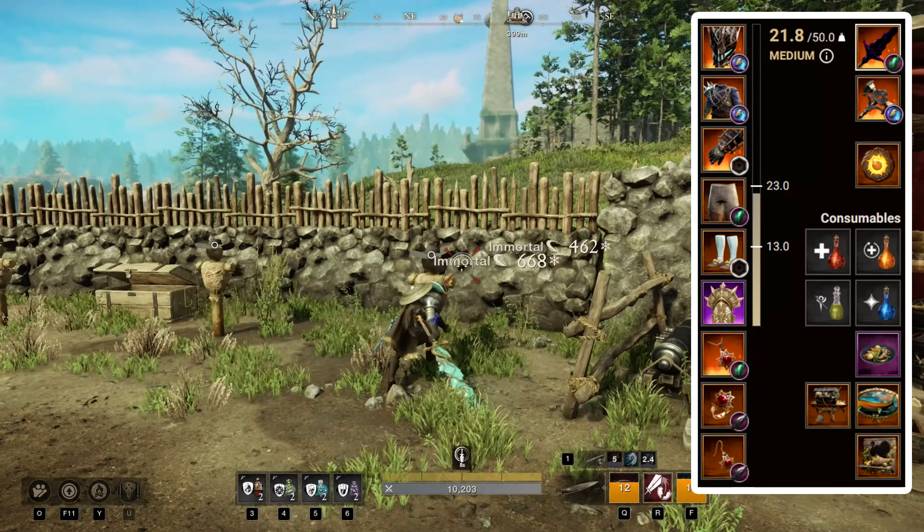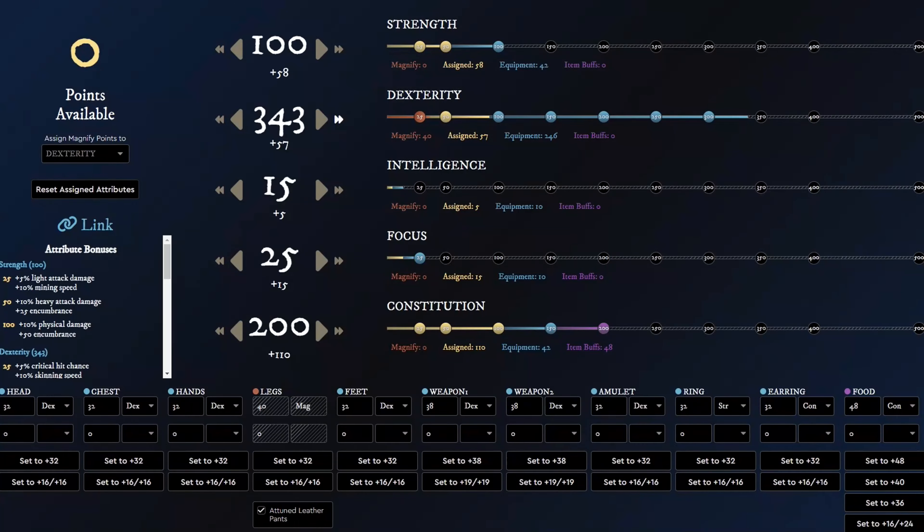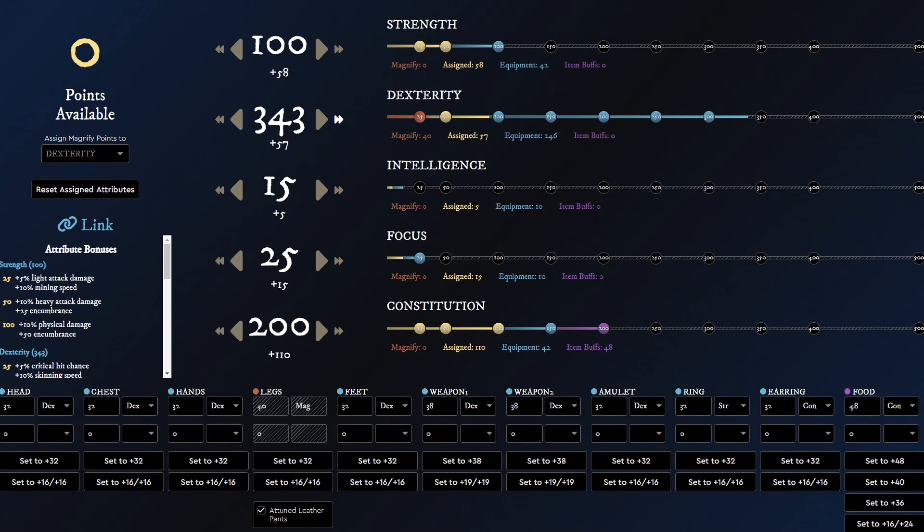For the weight, we will go with the medium category, which gives us the perfect balance between dealing damage and having great survivability. For attributes, we want to get 100 strength, then from 300 to 350 dexterity, then 25 focus, and finally 200 constitution. I've also seen players going full DPS with almost 0 constitution, but in my opinion when you're still learning the game, it is wise to go with 50 or at least 100 constitution and wear medium armor to mitigate extra damage taken. If you're opting for higher constitution, maintain the split between strength and dexterity and hit key attribute breakpoints when possible.